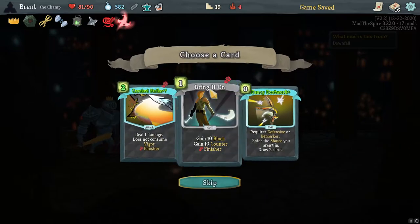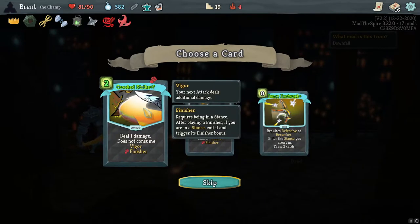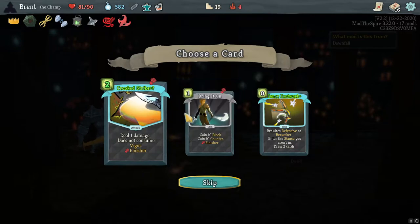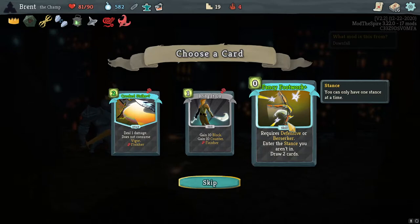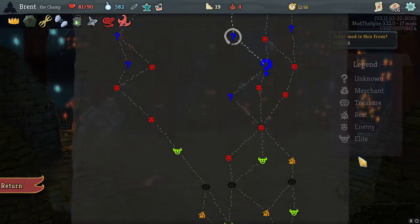Red Mask — very good. Crooked Strike: does not consume Vigor if it costs one more and does one damage. Fancy Footwork Plus: requires Defensive or Berserk, enter the stance you aren't in, draw two cards. We're not in that many stances unfortunately, as much as I'd like to be.